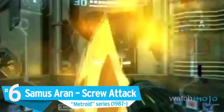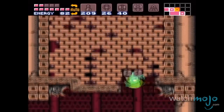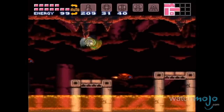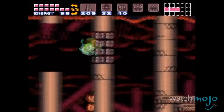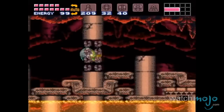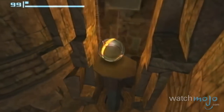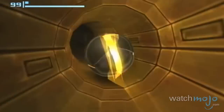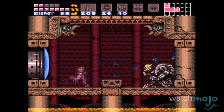Number 6: Samus's Screw Attack, Metroid series. The screw attack is just one of the many tools the space bounty hunter possesses, but is one that is specialized for her power suit. Samus activates this attack by somersaulting into the air and emanating energy waves from her armor, making her a temporary ball of invulnerability. Not to be confused with the Morph Ball technique, which turns her into a mobile sphere. An attack that can plow through opponents as well as solid objects — it's no wonder you usually unlock this power late in the game.